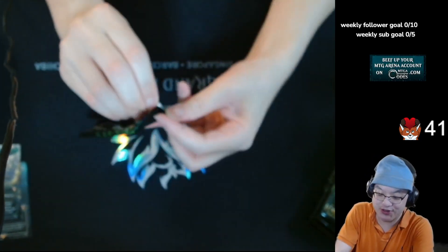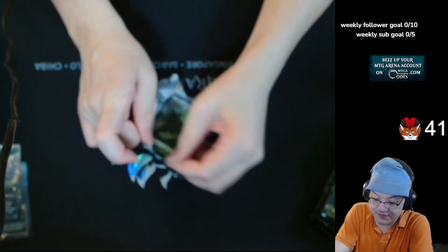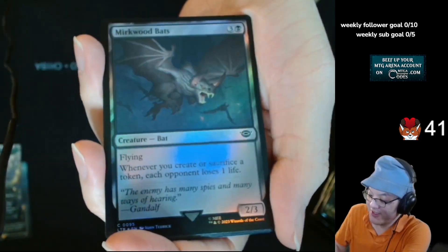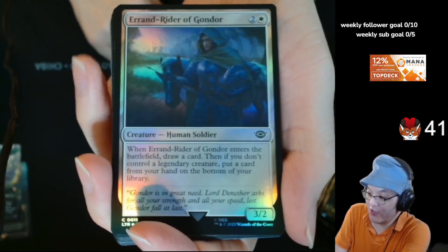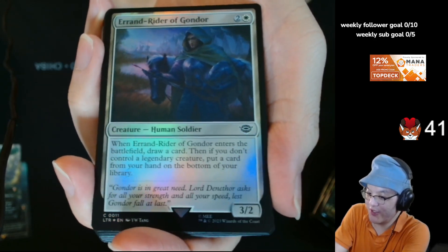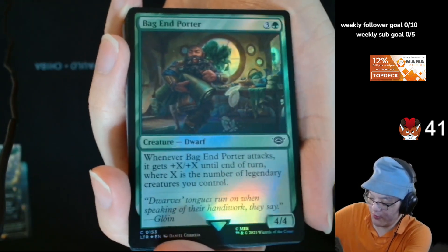We haven't got any Bowmasters yet in this one. Mirkwood Bats. Arryn, Warden of Gondor — I think there's a really good design of like a white card draw creature. Because it isn't just like Inspiring Overseer — you play it and draw. It has a little restriction on it, but it's not even super horrible if you don't meet the requirements. It just becomes like a looter.